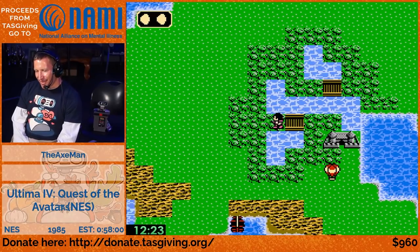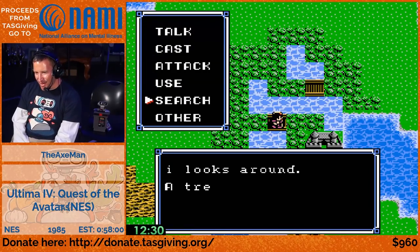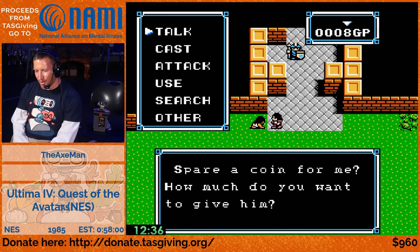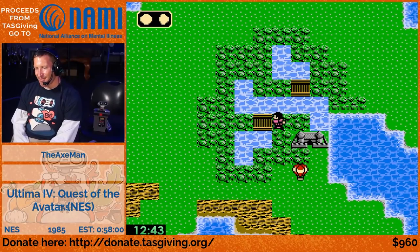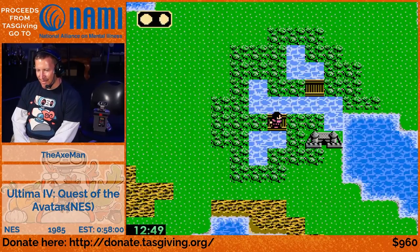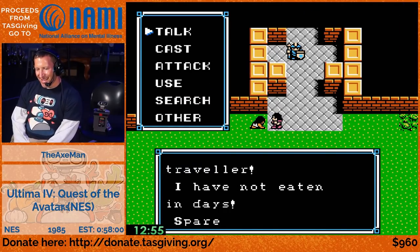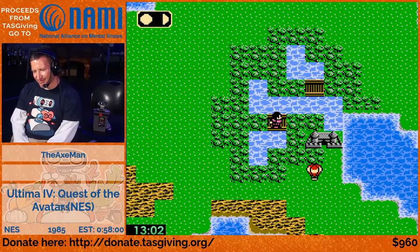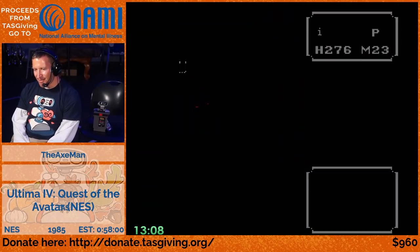This castle is called Serpent's Hold - there are three castles for the principles: love, truth, and courage. This is the castle for courage. There's nothing we need here plot-wise and no required items. However, there's a beggar right in front of the door, and we've got to give money to these beggars over and over to max our virtues. This beggar's in the right spot - we're going to give to him six or seven times.